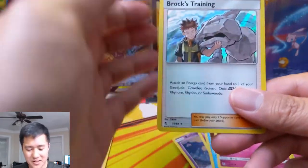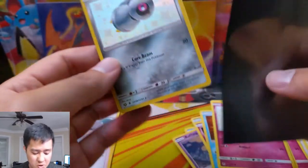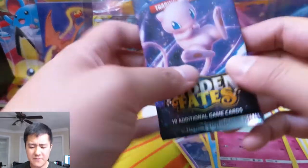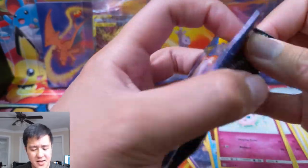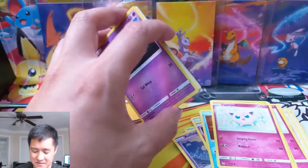We have another Brock's Training and then a Beldum shiny — hit number two! Getting all the shinies. This one is a dupe but Zergatree was not, so we're calling that a win. Hit number two. I feel like so far almost every single time I get five hits but nothing too insane. Tons of Rocket full arts though — we are pros at getting plenty of those.